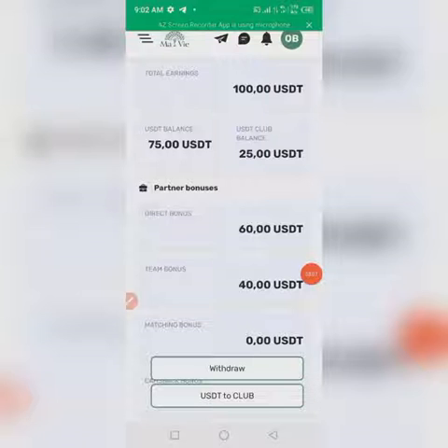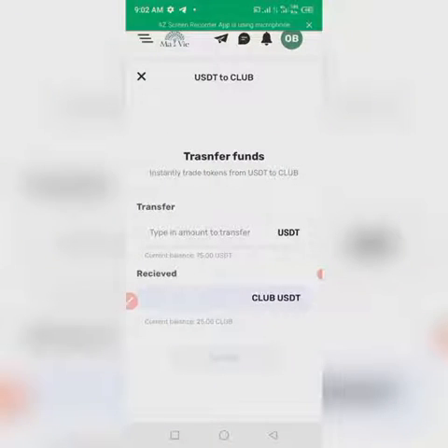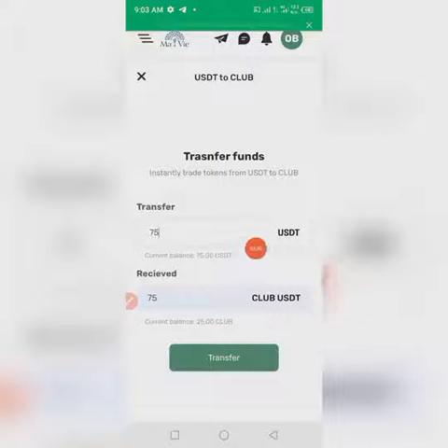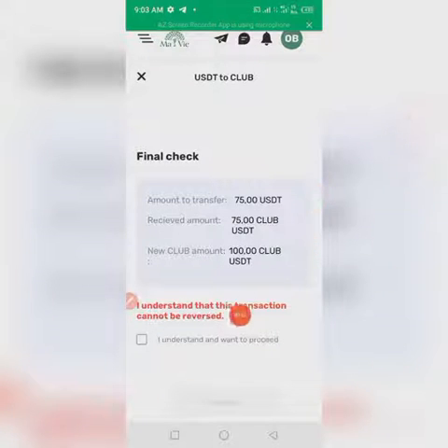Once I tap on 'USD to Club,' let's see what happens — it says 'transfer, instantly trade from USD to Club.' I need to enter the amount to transfer, so I'll transfer 75 USD. My current USD balance is 75, and my current clubhouse balance is 25 USD. So 25 plus 75 will make it 100 USD. I'll click on 'Transfer' and mark that I agree.